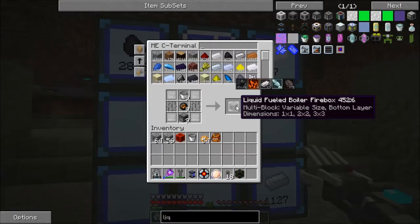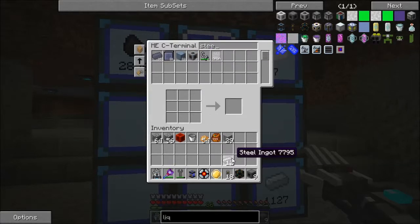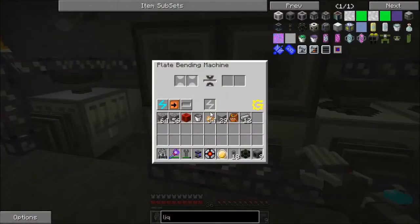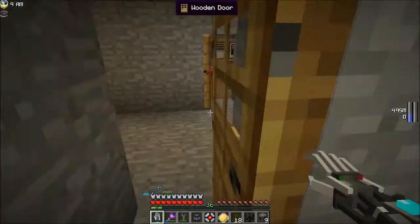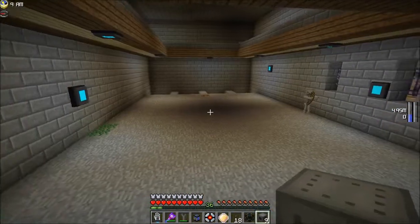Let's get ourselves nine liquid-fueled fireboxes — that's what will actually burn the fuel. Now steam boilers are a very interesting method of generating power. They require a lot of energy to get started, but once they are started they're actually incredibly efficient power sources. One running steam boiler can generate over 200 energy units.